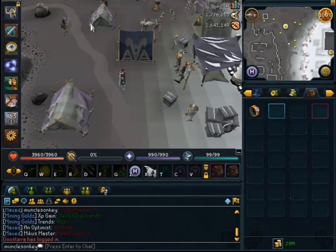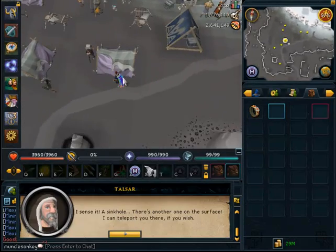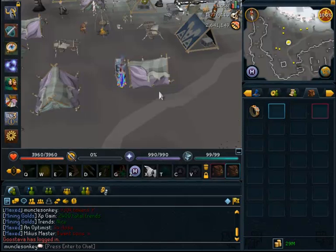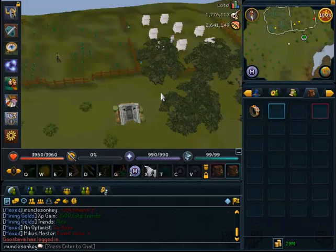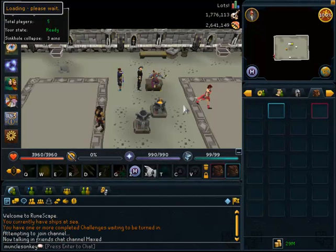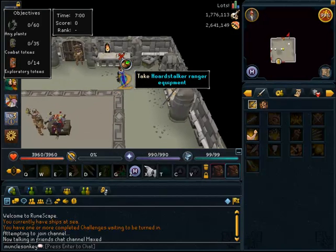Hello everyone, MoncleZonkey here, and I'm going to tell you about and show you a guide of the latest love of my RuneScape life, which is sinkholes. Basically, you can do this distraction and diversion two times a day. There is a guy just west of the Daemonheim teleport that teleports you straight to a sinkhole, and he'll also tell you when a sinkhole starts.